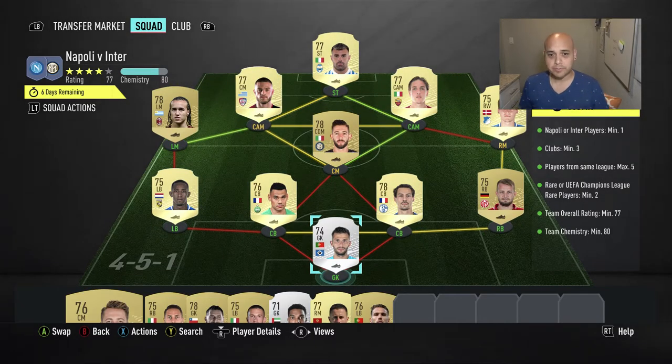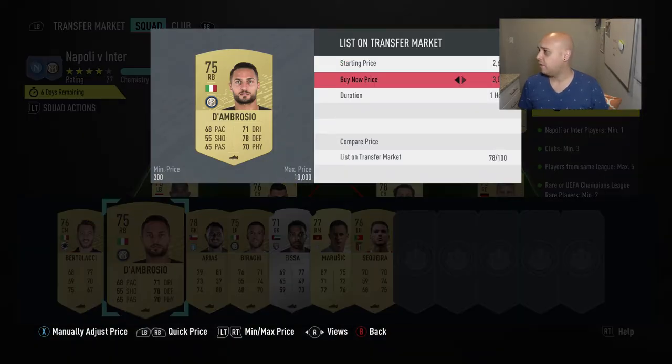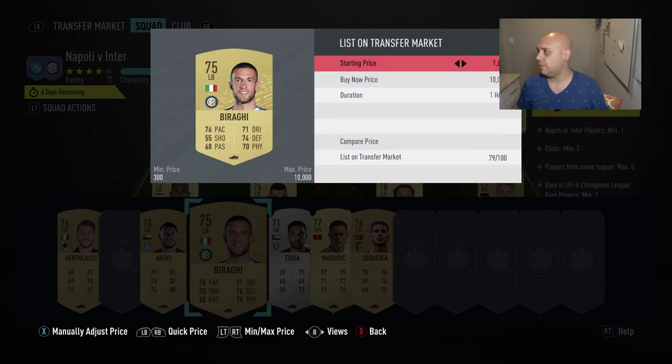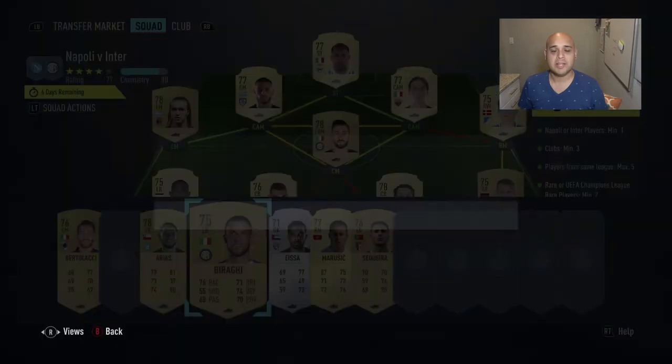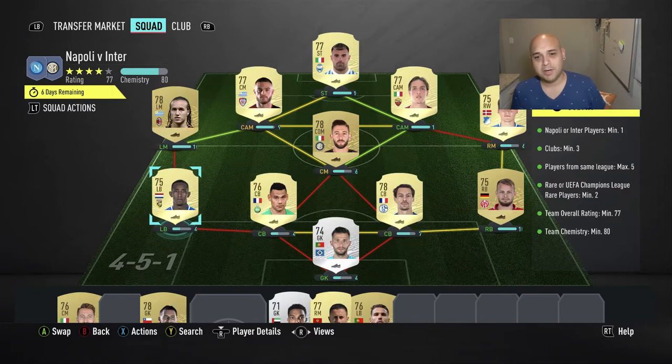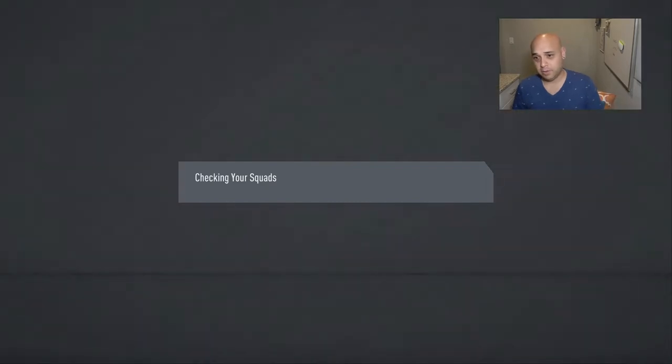Alright, so this one — I wanted one Inter player. This SBC said five from the same league max, minimum of three clubs, one Inter or Napoli player, a 77 rating and 80 chemistry. So I went left mid and center mid, striker, CAM, and CDM for my Inter player, all from the Italian league, all on 10 chem except for the Inter player. Then I added a little bit of the German league, a random center back from the French league, and a random card here and there. That made it 77 rating, 80 chemistry.